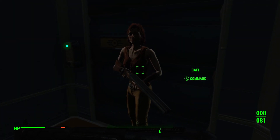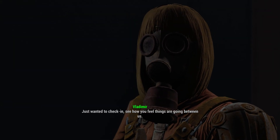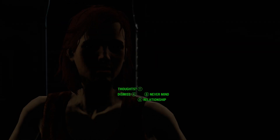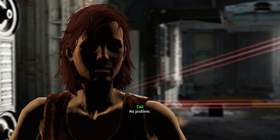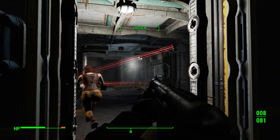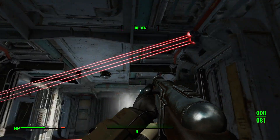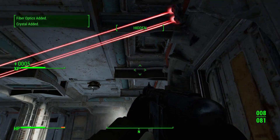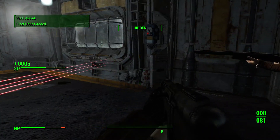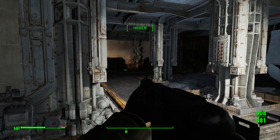So this is filled with traps. Wait, please don't walk into that. We're going to have to be so careful for this whole thing, because these tripwires can be disabled and they give you XP even. But if we activate one, it's going to start a chain reaction, which we probably don't want.